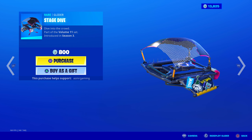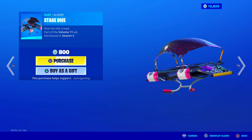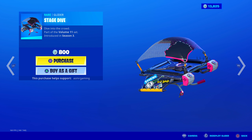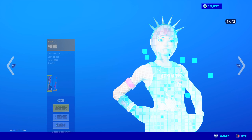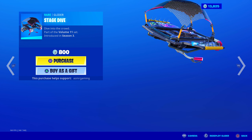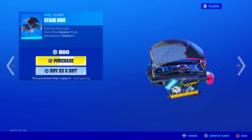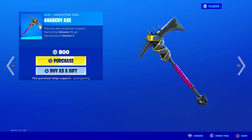The Rare Glider Stage Dive is also in the set — 'Dive into the Crowd.' It's an okay glider for 800 V-Bucks. It's a basic design but has unique stickers on both wings, some spikes, and the top part features the animal print pattern from Power Chord's pants. Honestly, I think the glider is the weakest part of the set — the skin and the harvesting tool are the best. But it's back today.